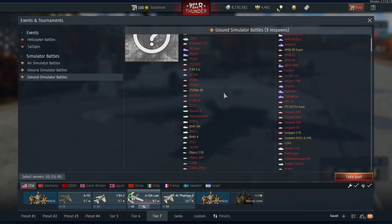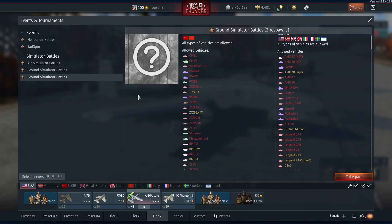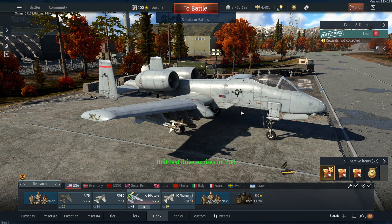I'll go into test flight and quickly show you the IR missiles. Incidentally, the ground battle line-up is the high tier one, which is fortunate, so we'll try that as well, maybe. I'll go into a test flight and try these out.